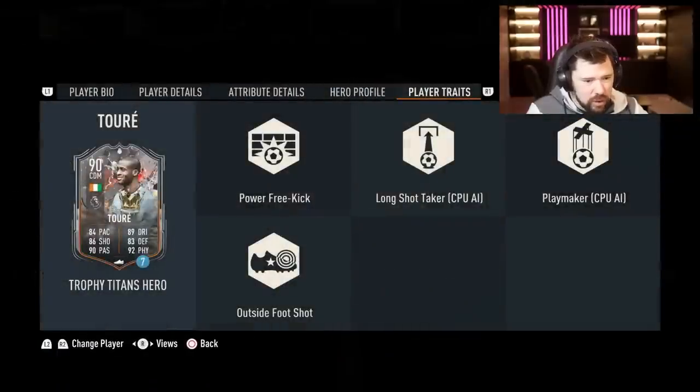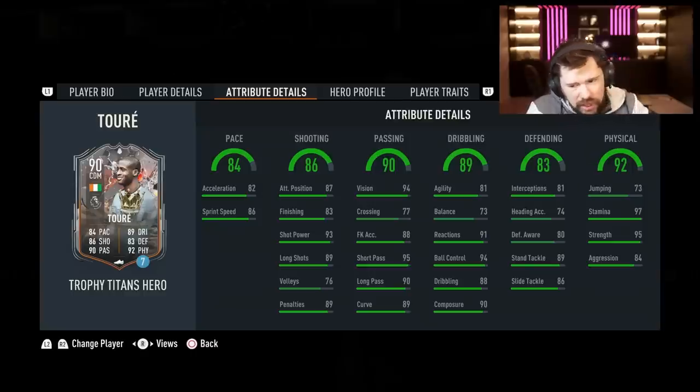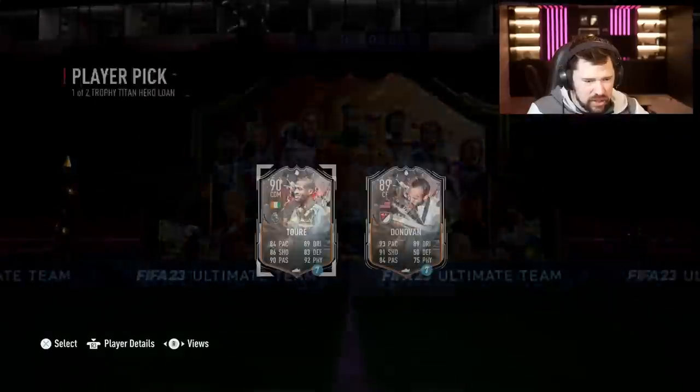And then Torres and Donovan - Yaya Toure, four star four star. Yeah, that's a sick card, that's a good card.